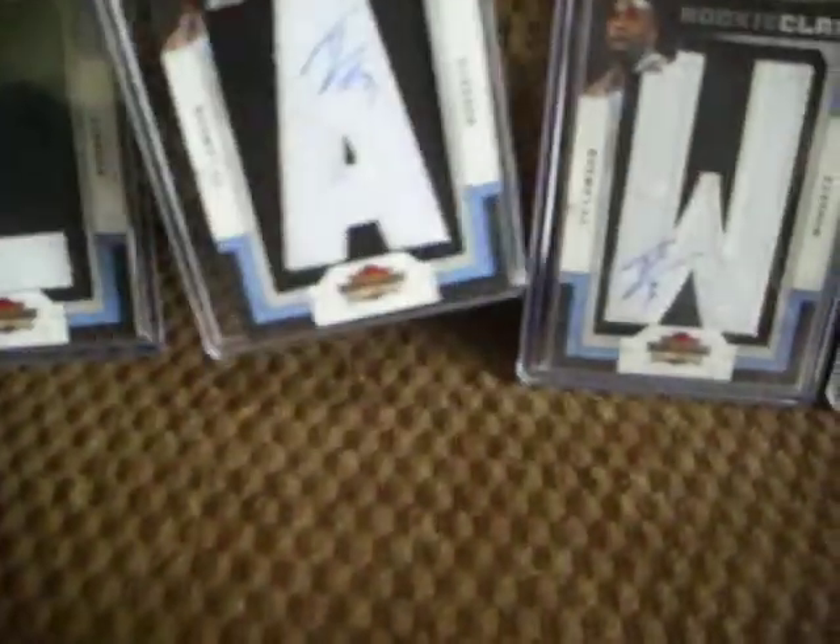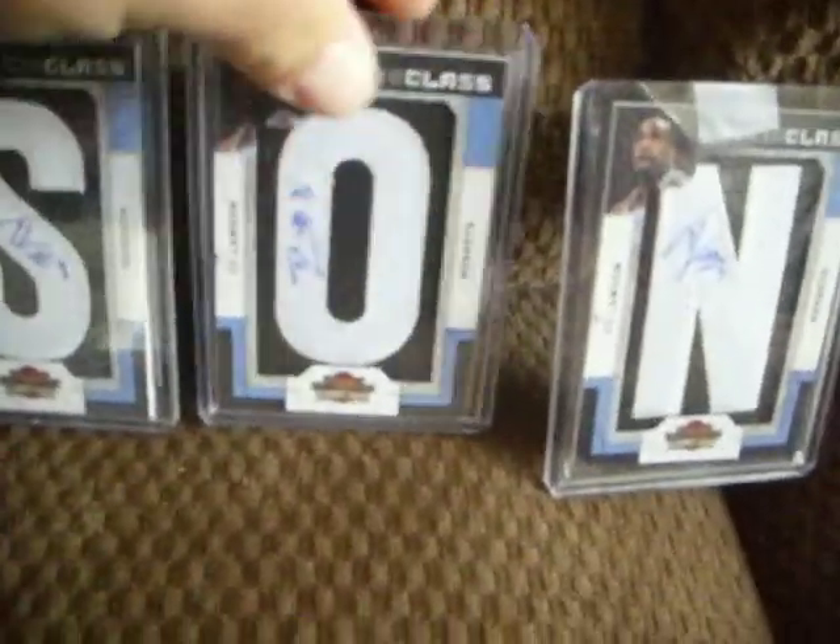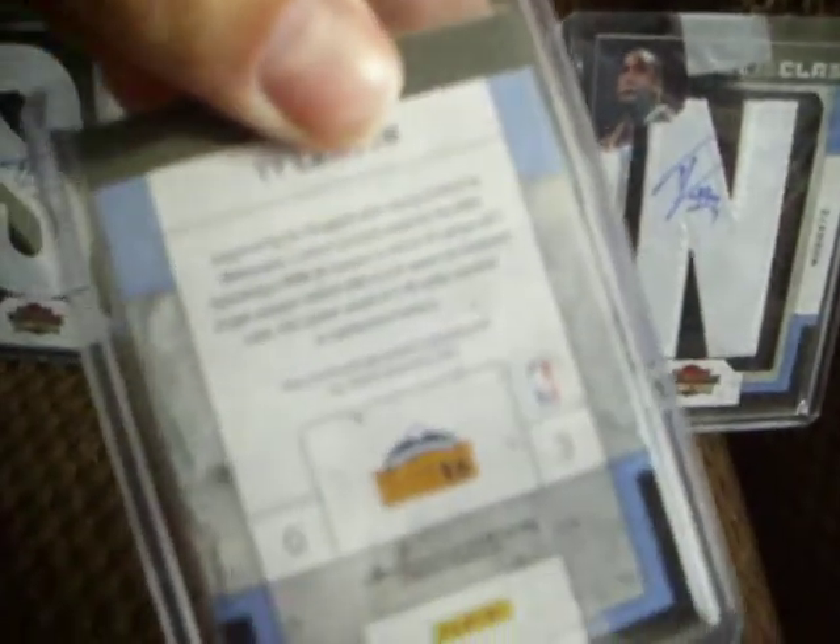The W is numbered 171 of 330, the S is numbered 136 of 330, the O is 227 of 330, and the N is number 234 of 330. So it's kind of cool to have all the letters of the Lawson name.